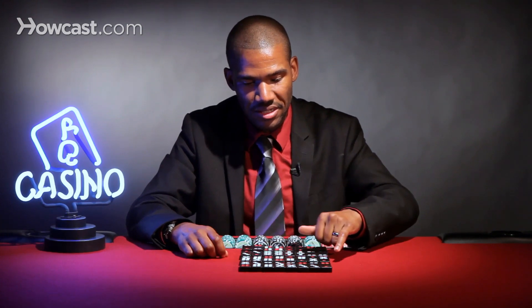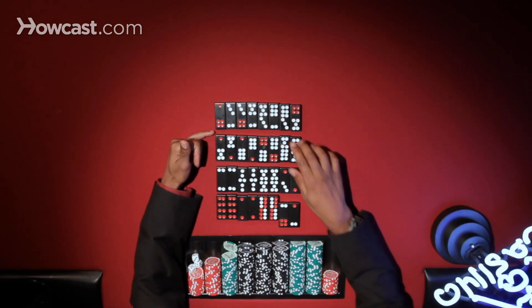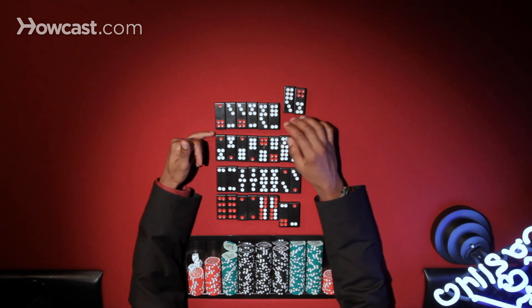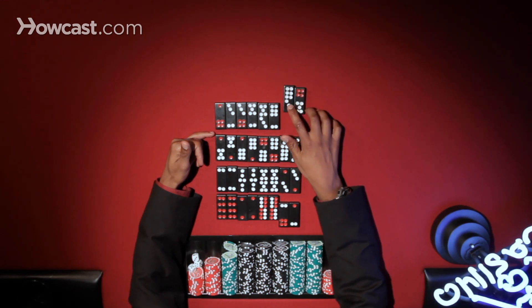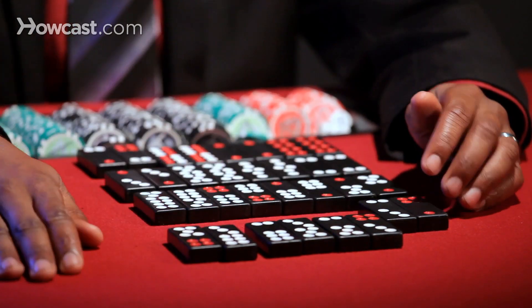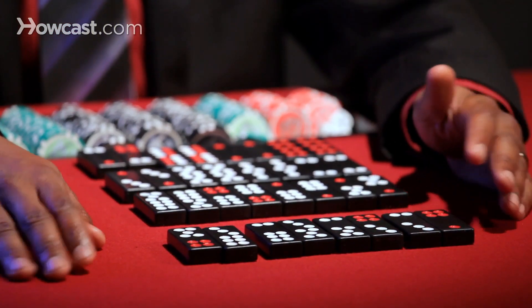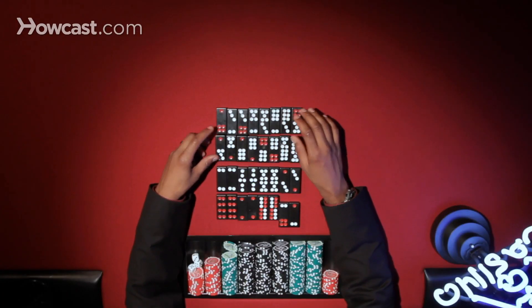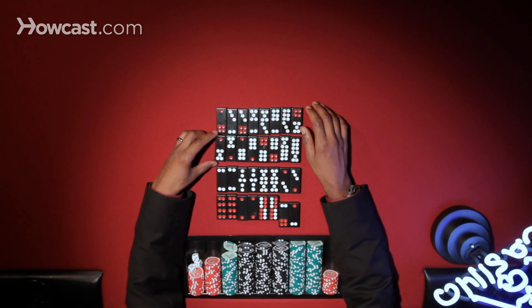Then it goes into all these identical pairs up until here. You'll notice here we have some tiles that are not identical, but they are still pairs — like these two nines, these two eights, and then these two sevens, these two fives. With that, you'll be able to understand the game a little bit better after this video.